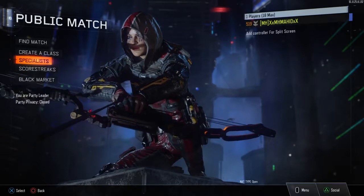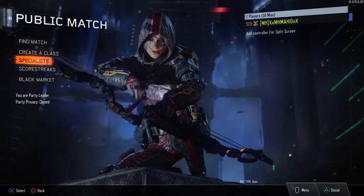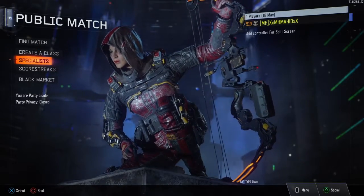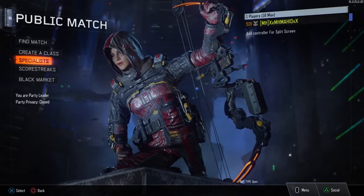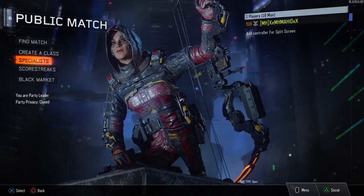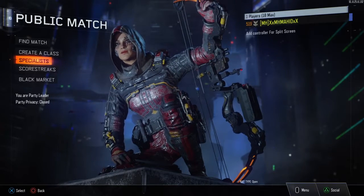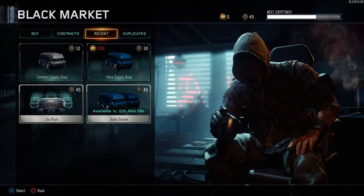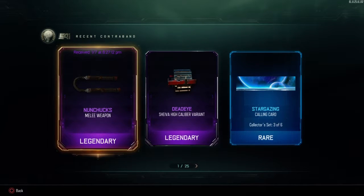I played a lot of multiplayer and I opened a real supply drop this weekend with double crypto key. Look what I got — this new melee weapon. I just got this one right now and it's a new weapon, not a duplicate.